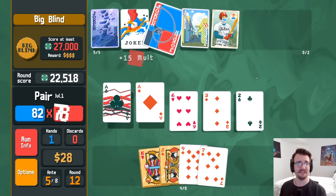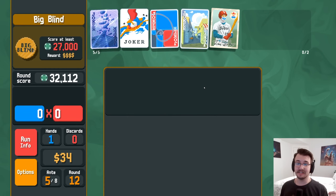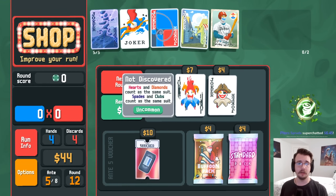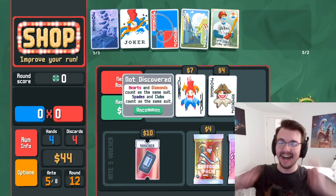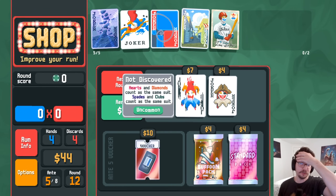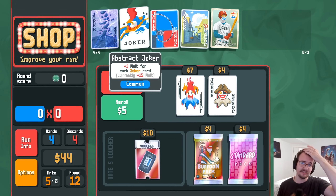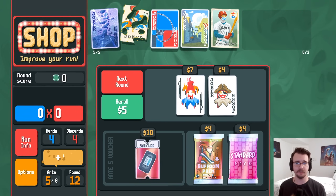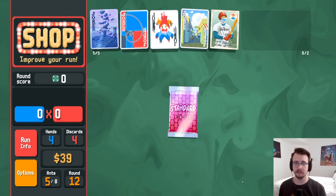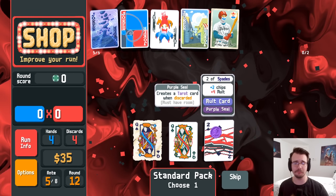I guess I just win. With the fibonacci buffs I think that should get there. Mystic summit is very nice for consistency. I'm hanging on by a thread. I got it — I think I'd actually get it. I got the good joker. Abstract is worse so get out of here. I want standard packs to help bridge the gaps — come on, diamonds. Could get a tarot card.